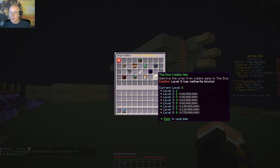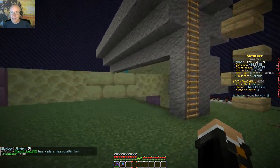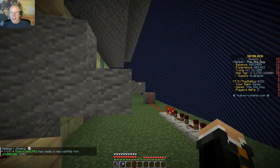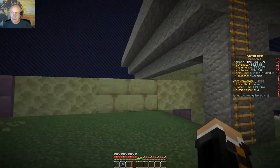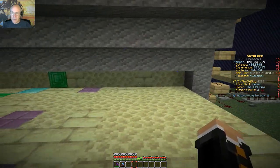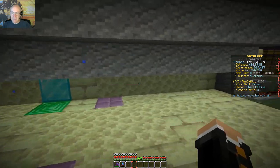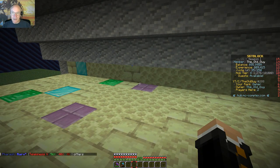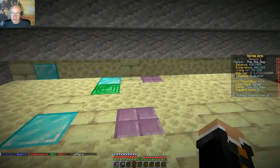So we've got diamond blocks now. I hope I got rid of the purple pillars anyways - I don't think I did though. Did I get rid of the purple pillars? Please tell me I did. Those are a pain in the butt. And I've got plenty of them saved up. So we're getting some diamond blocks and some emerald blocks now, so I guess that's good.